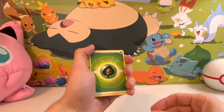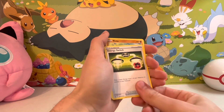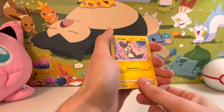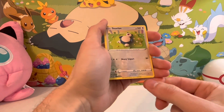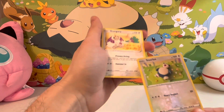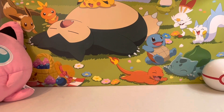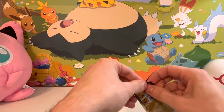I'll start with the Leaf Energy. Rare Candy, Duskclops, Energy Switch, Riolu, Scyther, Imola, Young Goose, Cherubi, Reverse Holo Snorlax, and first is a Non-Holo Oranguru. All right — one pack down, four to go.